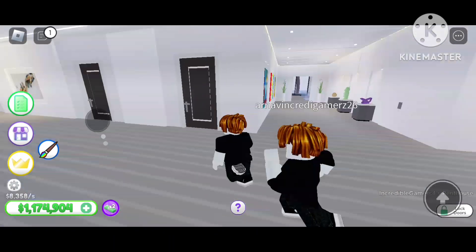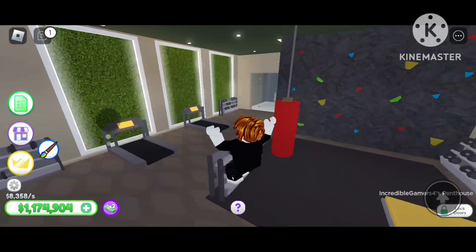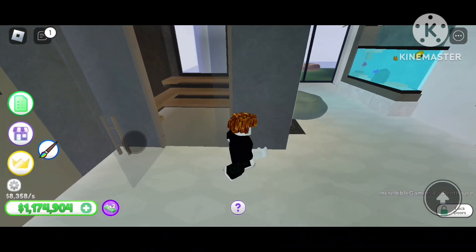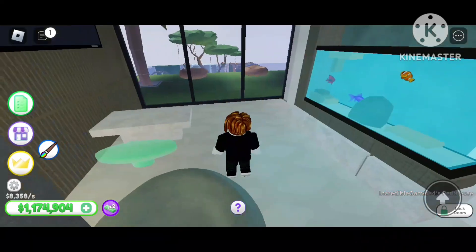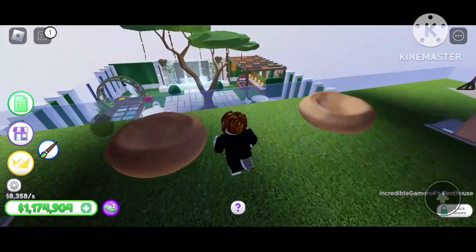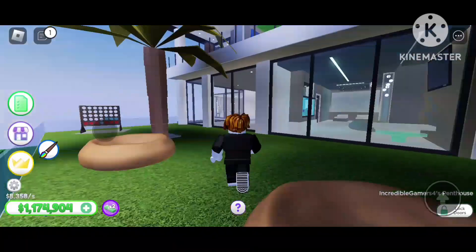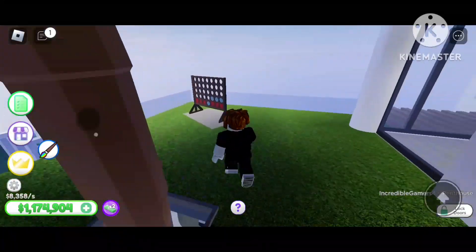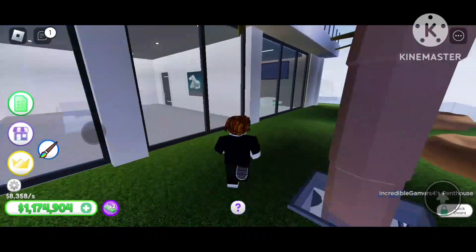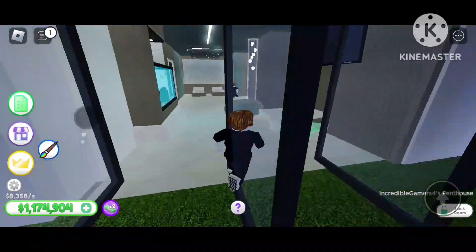Here is the gym area connected to this section, and this is the fish area. You can watch TV here in the gym. This is the big balcony where we can see from upside, and this is a big open area. Let's go inside.